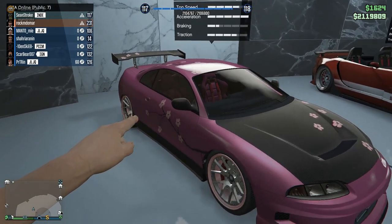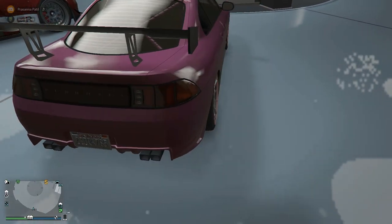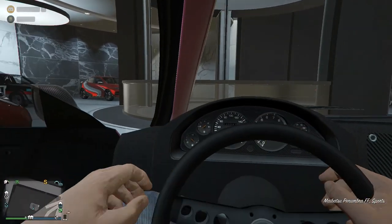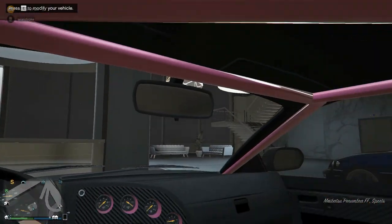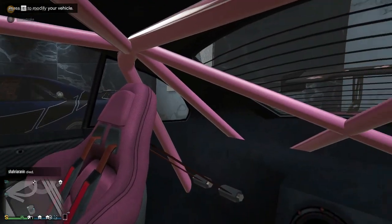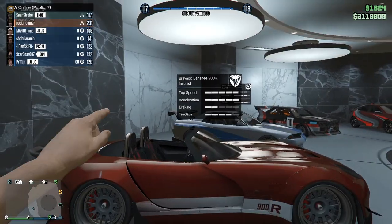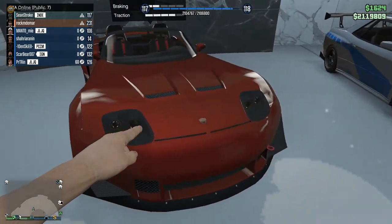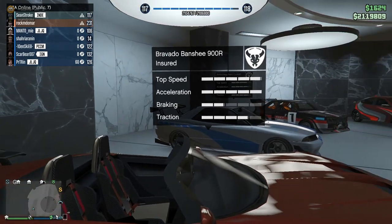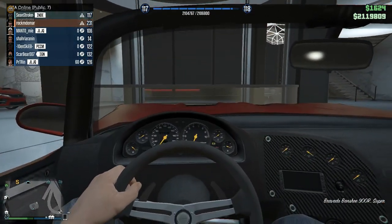The next car is the Karin Penumbra FF, based on the Mitsubishi Eclipse. It's a perfectly balanced car — top speed and overall performance are just amazing. I wanted an anime car so I made it pink with flower liveries. The interior is also customizable. The Sultan RS is a Benny's car — fully customized with everything pink inside. The next car is the Banshee 900R, a Benny's Banshee. I went topless on it, made it red and white, and I've won a few races with it.